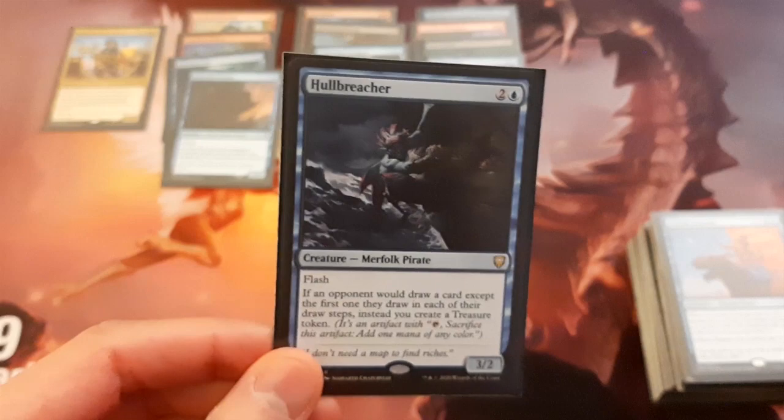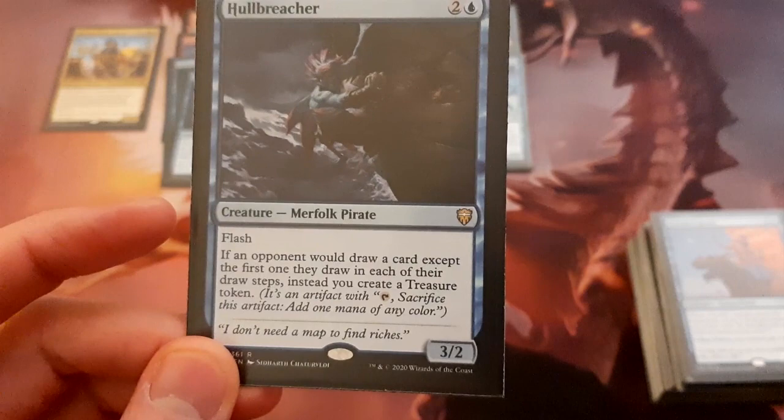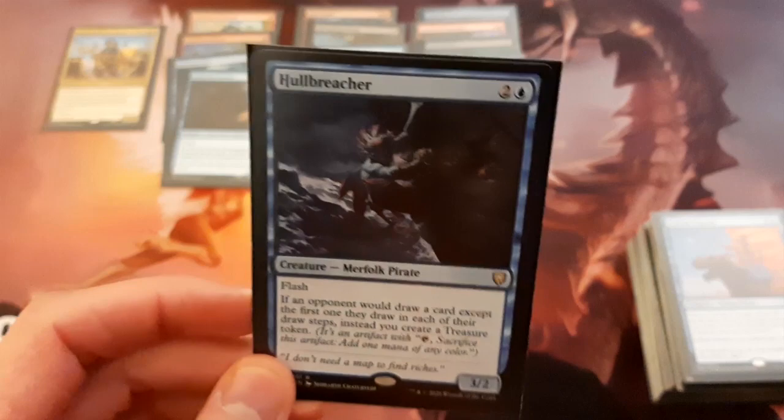Hull Breacher — this card is all the hotness right now and I was fortunate enough to get one in one of my boxes of Commander Legends. It's a 3/2 for 3, a Merfolk Pirate with Flash. It says if an opponent would draw a card except for the first one they draw on each of their draw steps, instead you create a treasure token. This card is amazing, it sees play in multiple formats, and it is perfect for this deck.